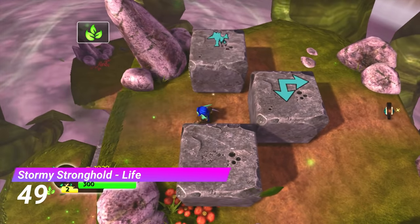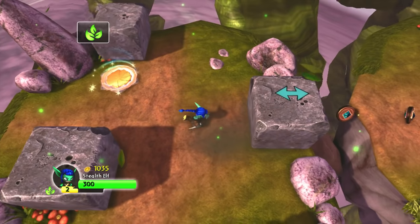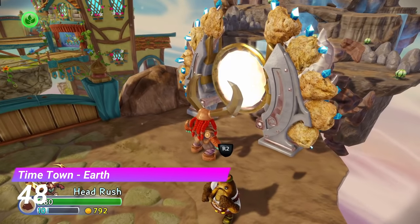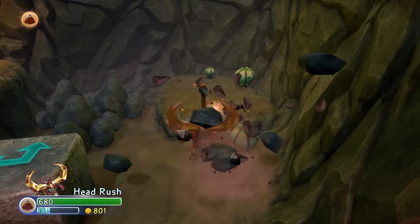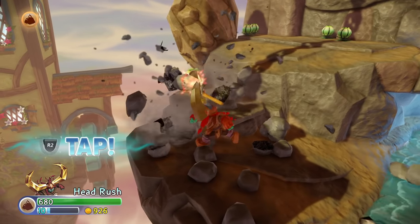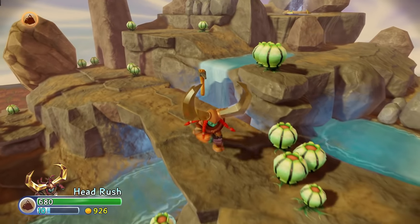But just slightly better than that is the Stormy Stronghold Life Gate — it's just a little bit more interesting. Next up is the Earth Gate from Timetown. Apart from an incredibly stupid glitch that I got, this is a very good gate. It uses the mining that we all know and love, and also looks really good. I kinda wish we got to see more of this Waterfall Mountain location.